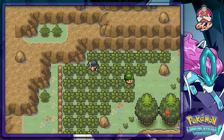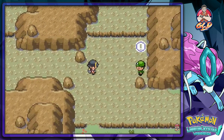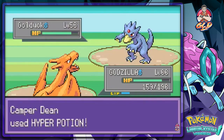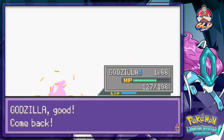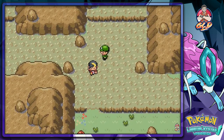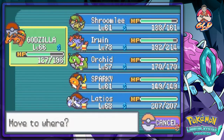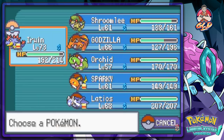Orchid uses Cut and here we go — Camper Dean wants a battle. We're going to just slash our way through this whole area: wing attack, confusion, metal claw, slash attack. Found ourselves a Smoke Ball, which is good for escaping Pokemon. Going down here, there's another trainer — he's a rock climber, so let's go with Irwin. He has a Dugtrio and an Onix.